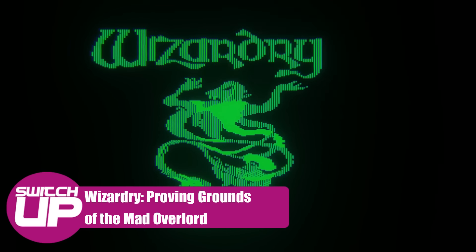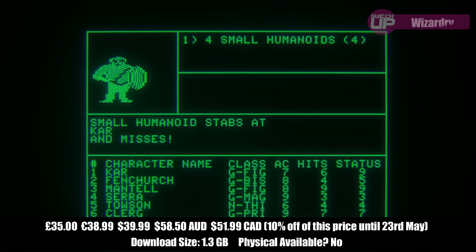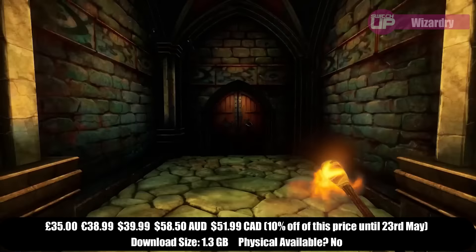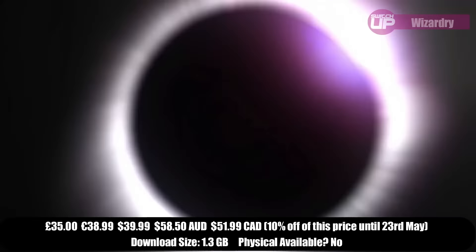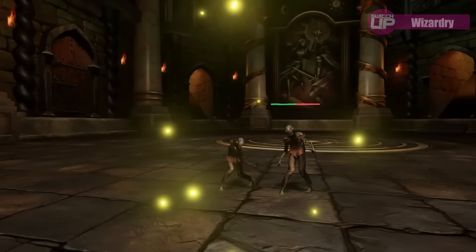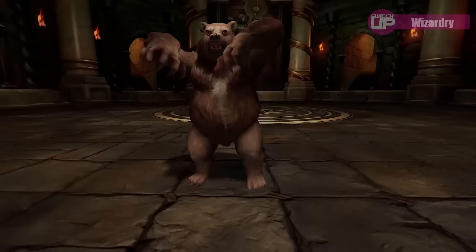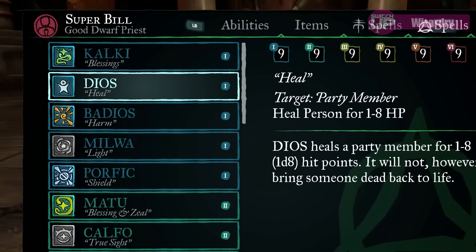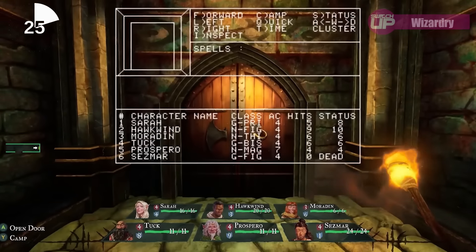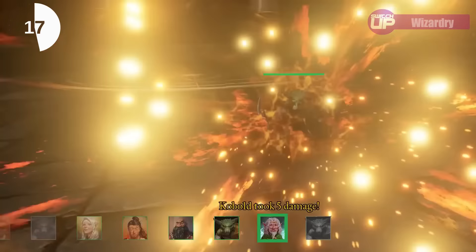Then we have Wizardry: Proving Grounds of the Mad Overlord. This is a full 3D remake of the first Wizardry game that released back in 1981, and will see you craft your own party of adventurers and head into the labyrinth at the behest of the mad overlord, Trebor. This new remake is built directly on top of the original 1981 game's code, so although it looks all new, underneath the hood is the authentic game. Quality of life improvements include party management, navigation, spellcasting and combat. It's really interesting to see a game over 40 years old get a full 3D remake. This one sells for £35, with 10% off until launch day on the 23rd.